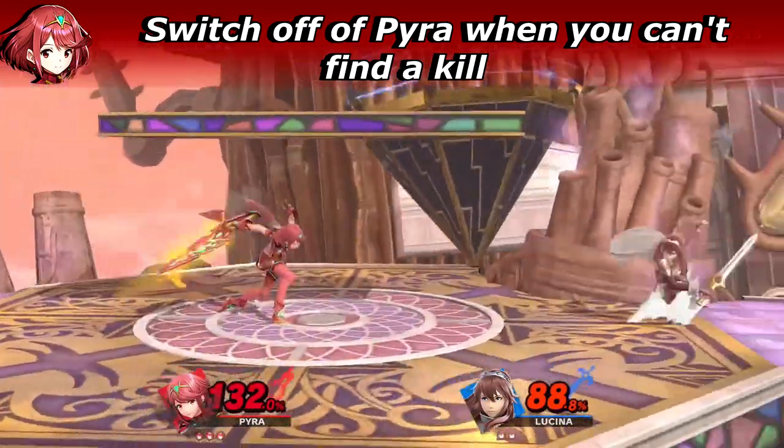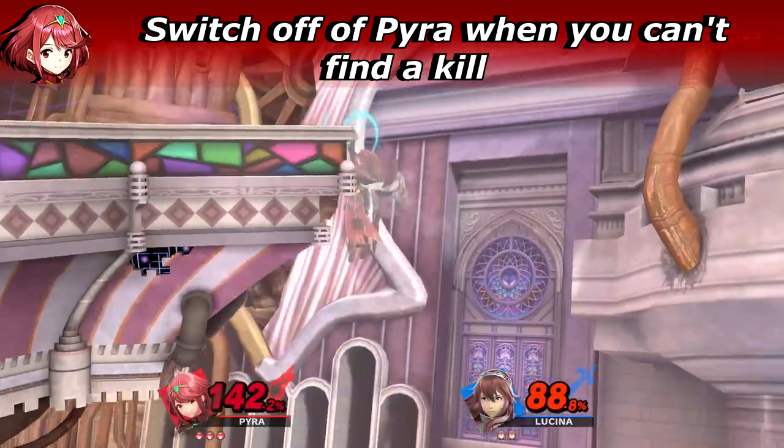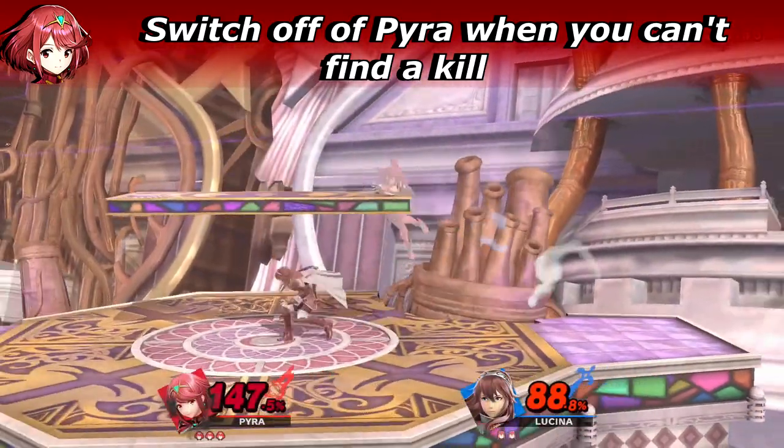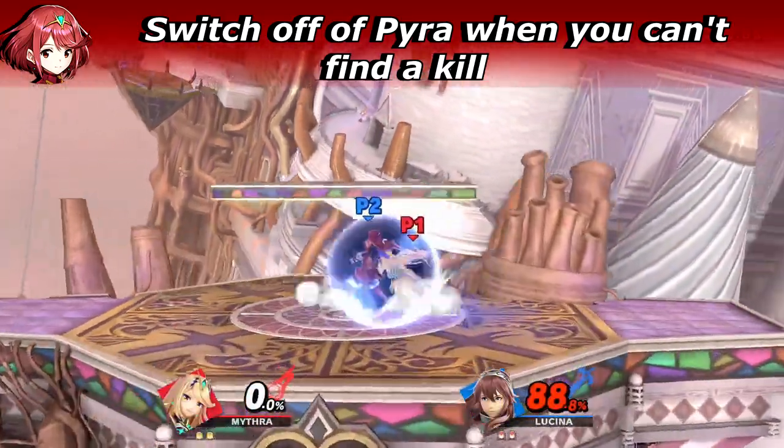The last thing I want to talk about today is: switch off of Pyra if you fail to seal out the stock. Seriously. Just because the opponent's numbers are in the red, it doesn't mean Pyra needs to be out until the stock is gone.